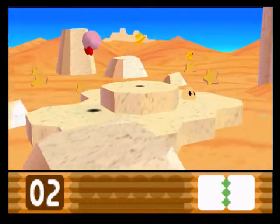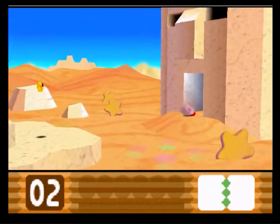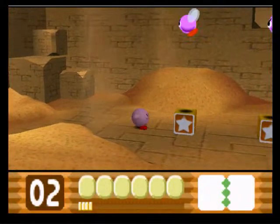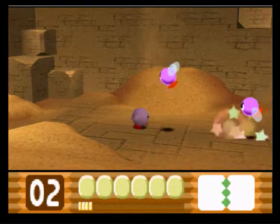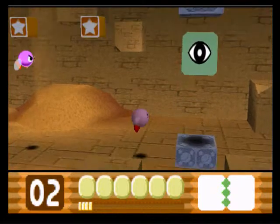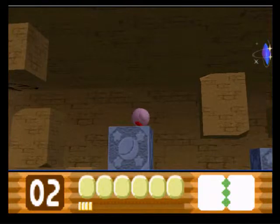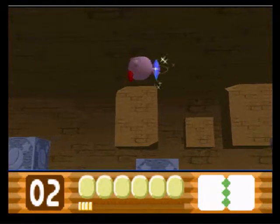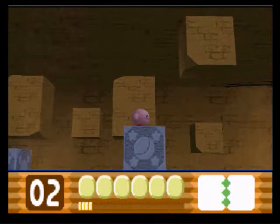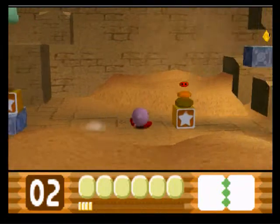Continuing through the desert — this is the second world. We're entering what looks to be like a giant mouth. Star blocks — you can inhale those, exhale those. Ooh, it's a big eye block! Looks like you can go up here. Is that a crystal sword? Oh, look at that! That was nice. It really does pay to explore all of these areas very carefully, because you never know what you'll find or where you'll find it.